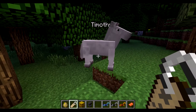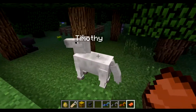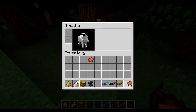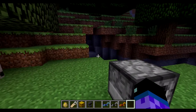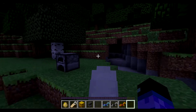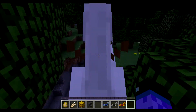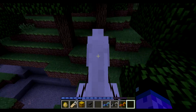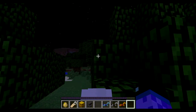Now that my horse is tamed, I've pressed left shift to get off. I can now give it a name — if I right click on it with my name tag, it's now called Timothy, as you can see above it. Now if I get a saddle and right click on my horse, you can see it presents two item slots: the top one is for a saddle and the second one is for armor. Unlike pigs, you can take the saddle off. I can now ride my horse. The purple bar at the bottom shows how high my horse will jump. Horses can jump very high, useful for jumping over mountains and things.